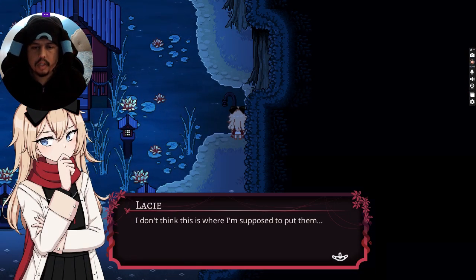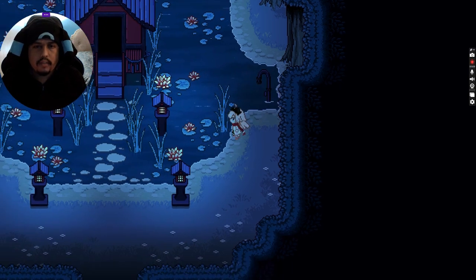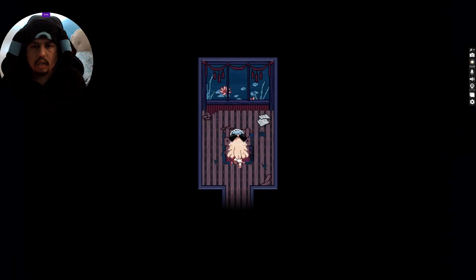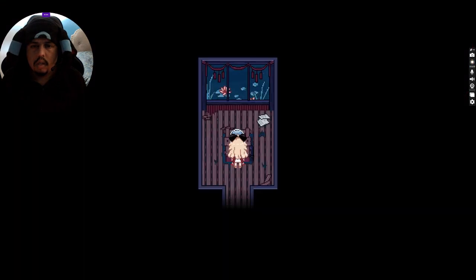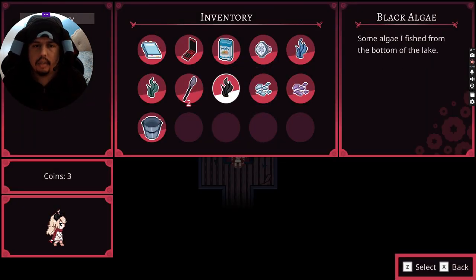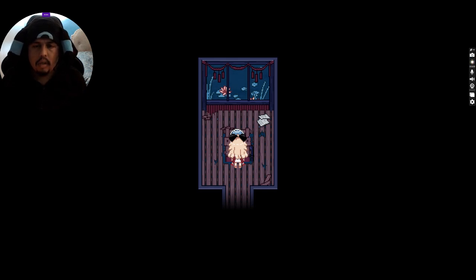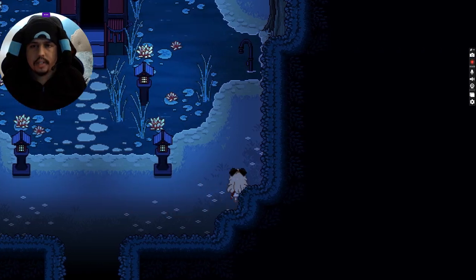Pink petals. I don't think this is where I'm supposed to put them. The note said something about a little keeper. Oh, the fish. And a little bit of black algae. That should fix it. There's a bowl with a goldfish in it. Take the goldfish — hell no. I don't want to go through that again. It should fix it now.